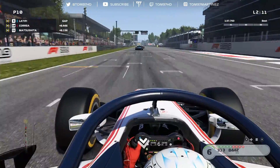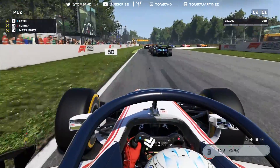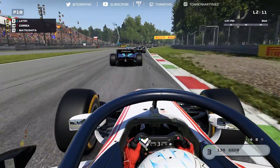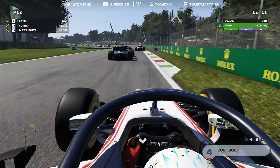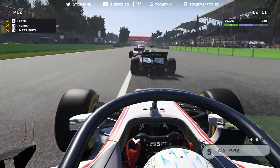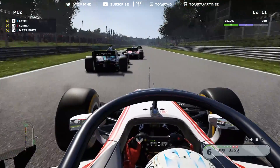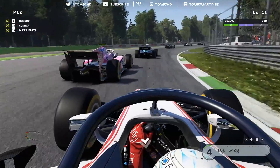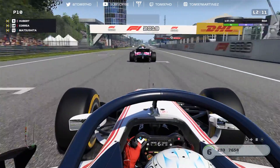Mick Schumacher's in the lead for Prema — that is incredible. Into lap two, there's lots of side-by-side action. I get the throttle down a little bit earlier to close up to Latifi. He takes a very strange, almost defensive line into the corner — not sure why, I wasn't even that close to him — but that's put me right under his gearbox. He's right behind Antoine Hubert, so this could be a double overtake.